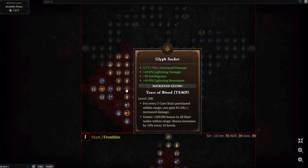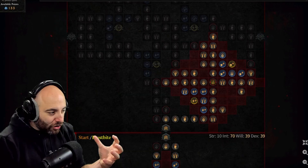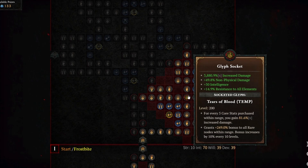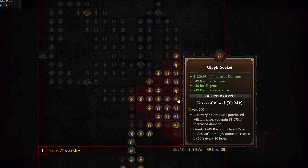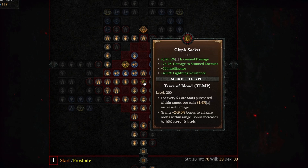In this video, I'm going to compare every single Paragon board with a maxed out Tears of Blood Glyph available from the Abattoir of Zir launching on December 5th, to find out what is the absolute best board we need to use for a Sorceress class when the Abattoir of Zir drops to get the best benefit possible. Let's check it out.